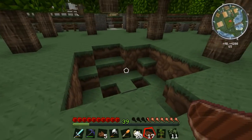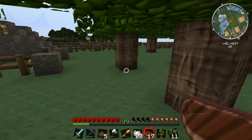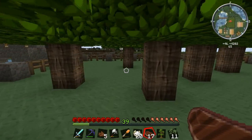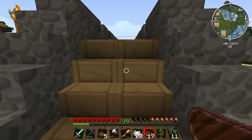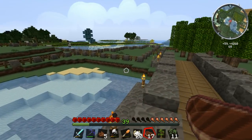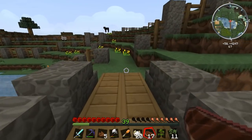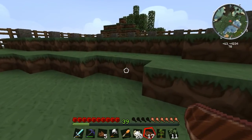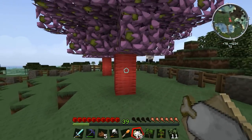It looks like there's been a creeper explosion in my woods — but that can't be right. No one's been in my woods, have they? Who could have been in my woods to set off a creeper explosion? That's a bit weird. Okay, let's go to the bridge. Which field are we going to fill with these cherry trees? Cherry trees are nice and pink — I think I'm going to put these in this nice big field on the peak of the cliff here.